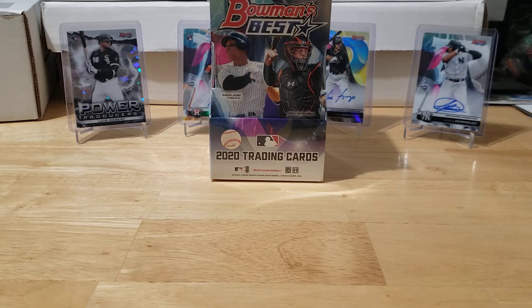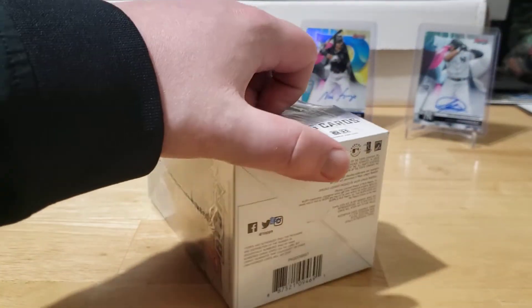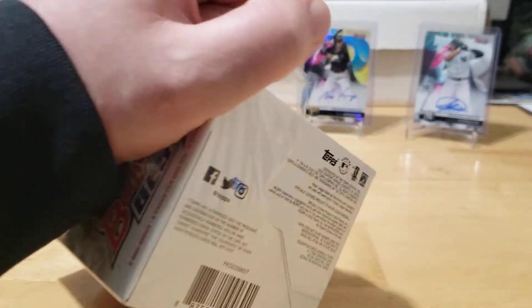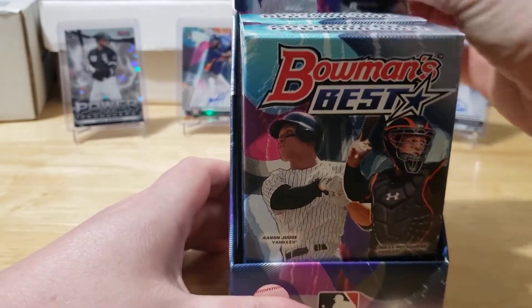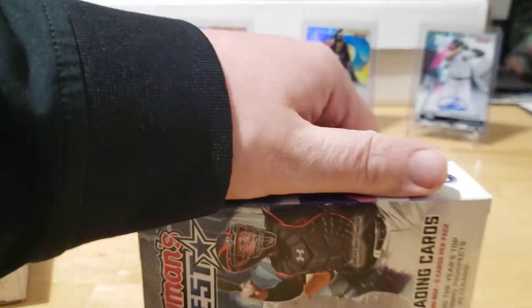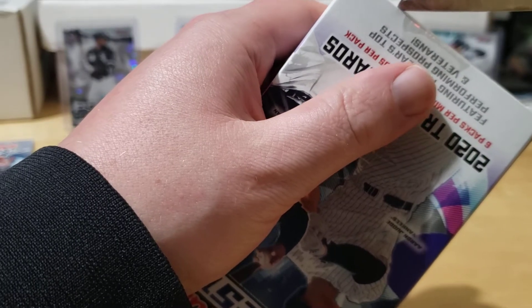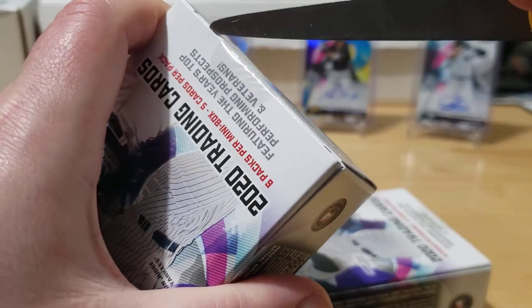Welcome back to another episode of Bones Breaks. This is the last box from a case of Bowman's Best - let's see if we get that case hit auto. I'm really hoping we do, but who knows. I could be totally wrong and there isn't even such a thing as a case hit in Bowman's Best. I'm pretty sure there is some kind of insert auto - either the Franchise Future or Franchise Favorites.